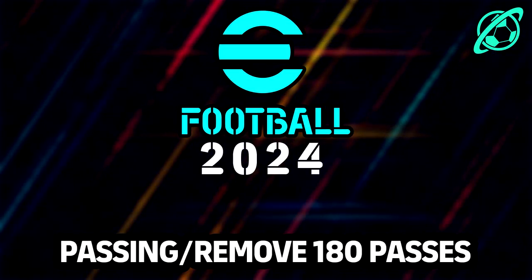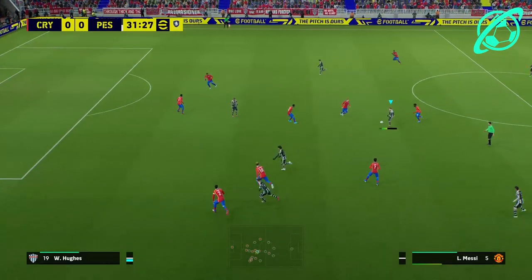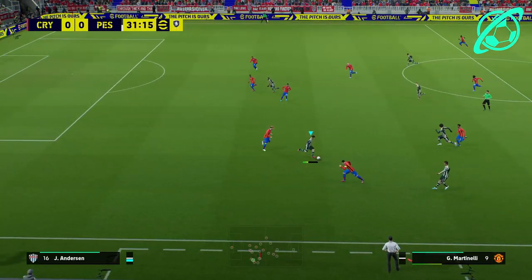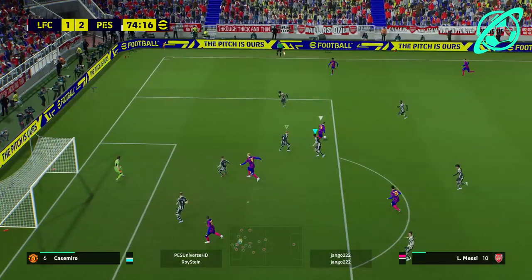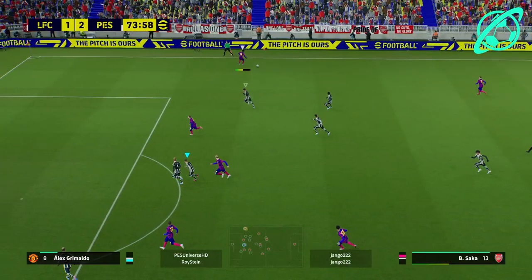First up is passing and removing the 180 passes. What do I mean by 180 passes? You're going to see an example right here — we're out on the wide area, look at this pass. This is against the AI where I was trying to get a couple of clips. When you rewind it back, look at the position I'm in here — it's kind of like a pivot. It's an example of the mechanism behind it.